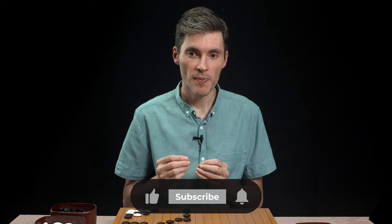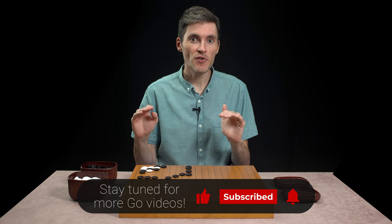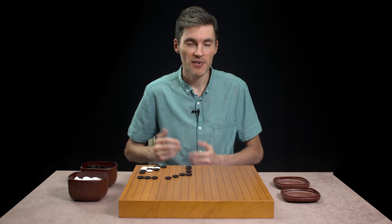Extension is another very strong tool here. In a normal game, a hane is usually stronger, but when you're trying to kill, you play on the second line, you extend everything not to create any more weaknesses, and there's no life in here. But this corner example in itself is quite small, so let's try a more challenging example.